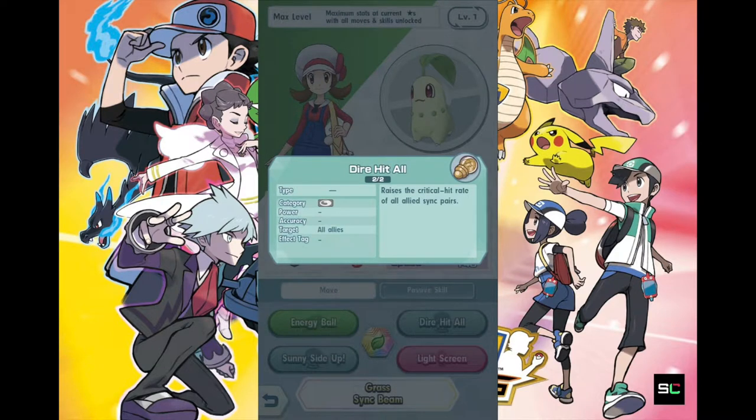Dire Hit All raises the critical hit rate of all Allied Sync Pairs. So once again, two wonderful skills on Chikorita, which makes Chikorita a very, very important member of the support team — just like Rosa's Snivy, if you guys still remember her and are still using her. She is one of the best grass-type trainers available right now in the game, Rarity 5, alongside Lyra.